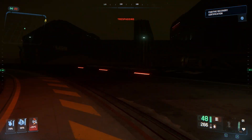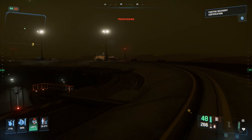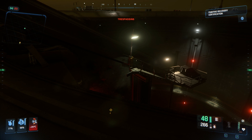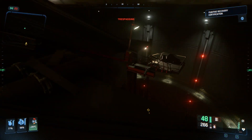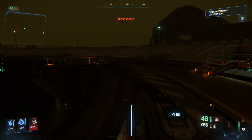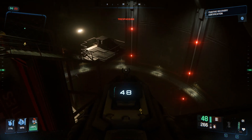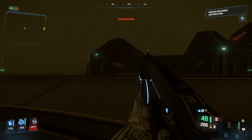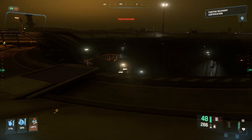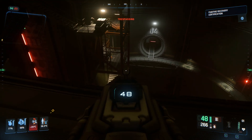That looks like another one of those terminals that I don't have access to. This is the escape — this is the other end of the prisoner escape. I did this a while ago with an organisation that I'm in. It was good fun, it took a very long time. I'm not convinced that going back down there is how I solve this, although there is a person there.